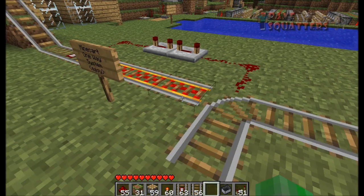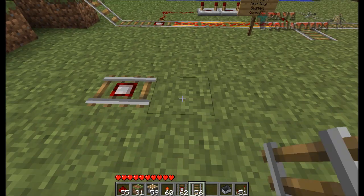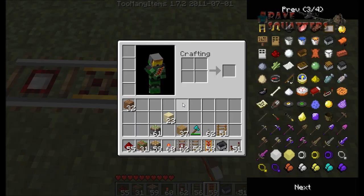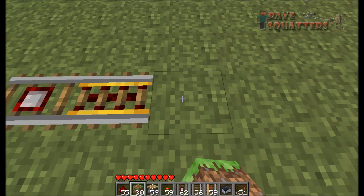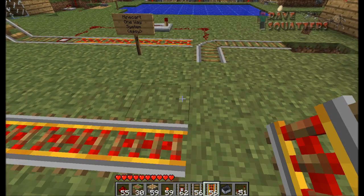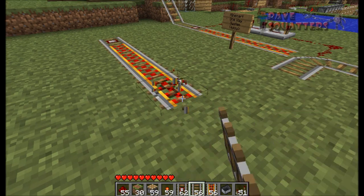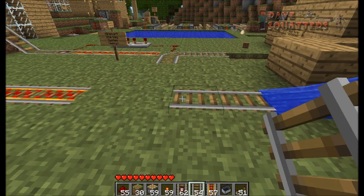I'm going to quickly show you how to make it - it's extremely simple. First of all, grab a detector rail, then you're going to need powered rail. You destroy a hole, place a redstone torch at the bottom, put dirt on top, and put the redstone rail back. This just means it doesn't slow down before it gets there.